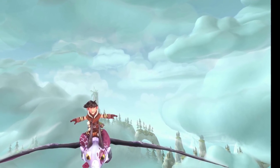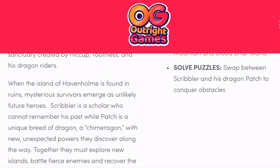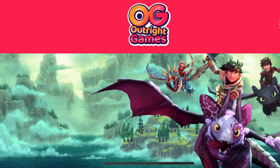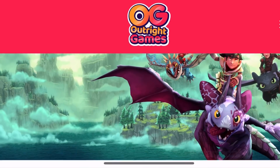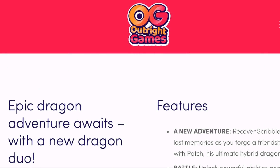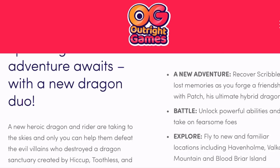Outright Games is the developer - I've never actually heard of this company. There's a really cool drawn picture of Hiccup with Astrid in the background. The game features an epic dragon adventure - a new adventure where you recover Scribbler's lost memories as you forge a friendship with Patch.